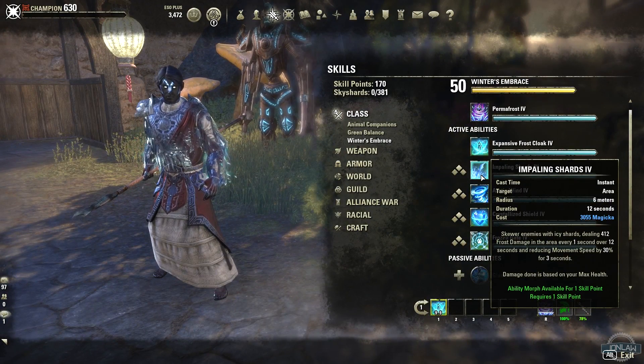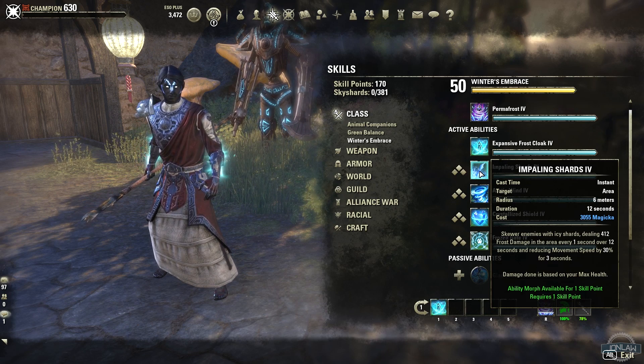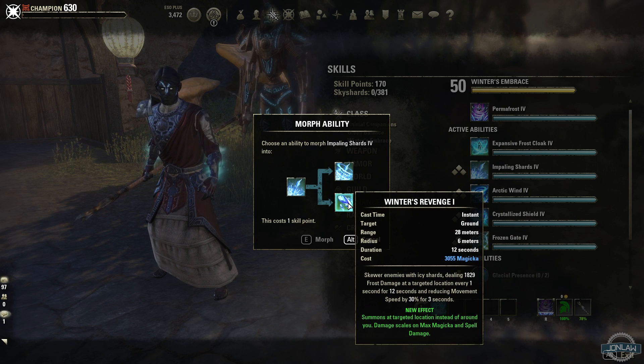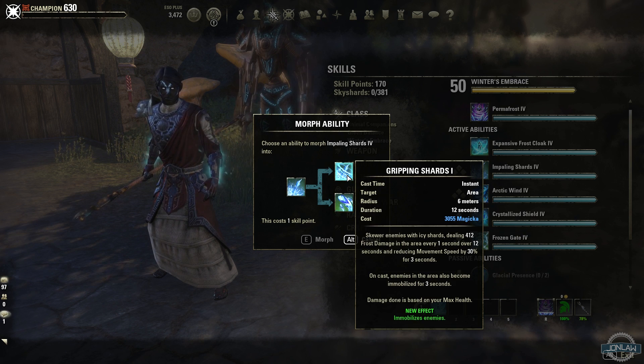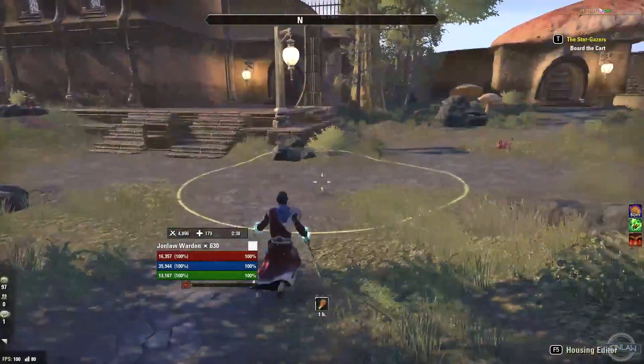Next we have Impaling Shards — you call up ice shards out of the ground, it's actually really cool looking. You skewer enemies with ice shards and reduce movement speed for three seconds. The morphs are: one immobilizes enemies and slows them, and the other — Winter's Revenge — summons at a targeted location around you and scales off max magicka. I think Winter's Revenge might be the better choice based on damage. The immobilize one might be a PvP morph. You cast down, pick your location, and it summons shards out of nowhere.